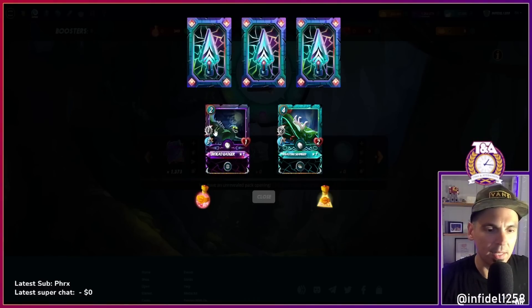I'd love to see some gold foils here. Undead Badger is an exceptional Sneak attack monster with that two mana cost.